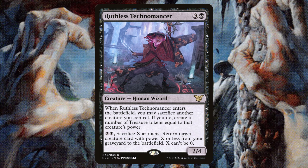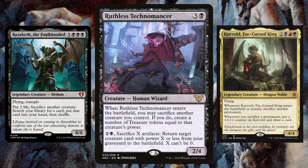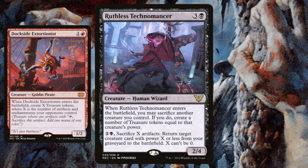Ruthless Technomancer is in the deck because sometimes you just need more gas, and Ruthless Technomancer is gas. We can use it to sacrifice one of our giant creatures to create a ton of treasure tokens. I've even used it to sacrifice Corvold, reanimate Corvold, and then repeat the process - sacrificing treasure tokens, drawing a lot of cards, equipping Swiftfoot Boots to Corvold for haste, and then winning the game. It's also pretty nutty with Dockside Extortionist assuming you have enough artifacts on your opponents' side.